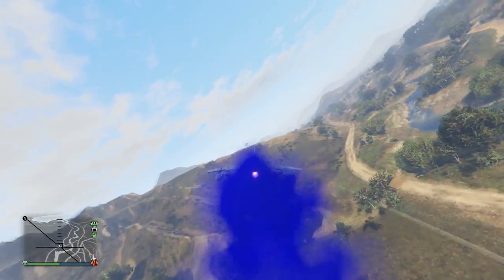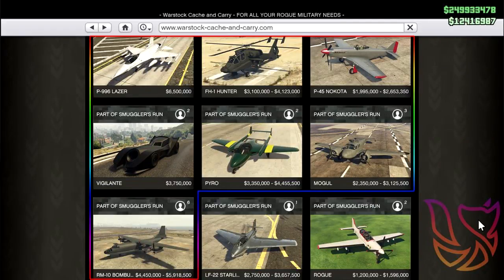Starting off with Warstock. The first vehicle is the P996 Laser at 6.5 million dollars. This vehicle has been in game since day one but they're making it so you can buy and customize it. The next vehicle is the GTA Classic, the FH1 Hunter, at 4.1 million dollars.